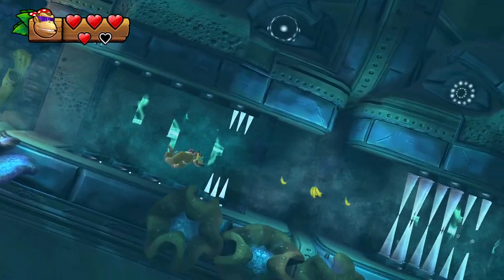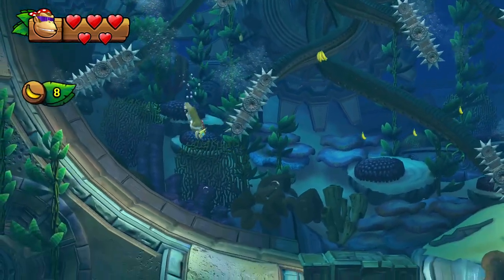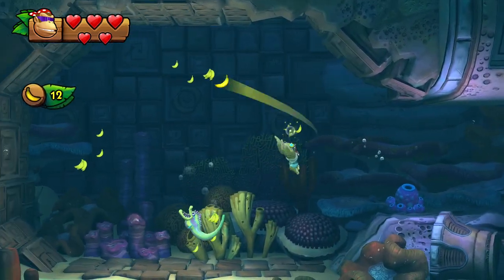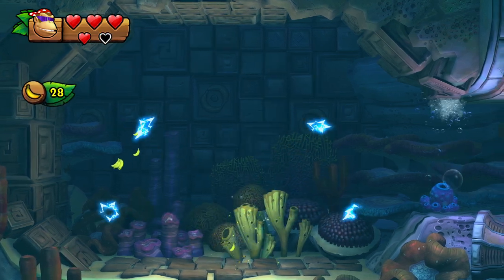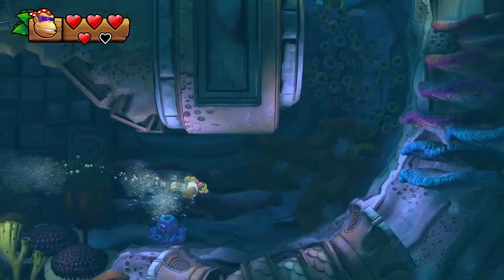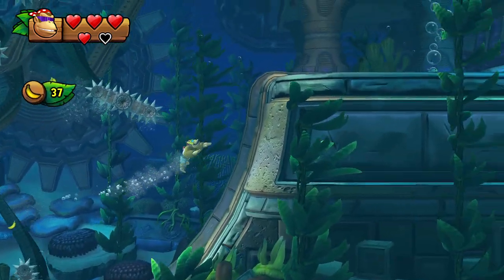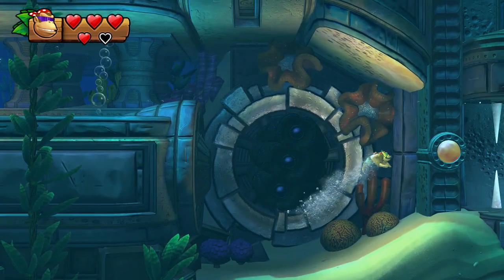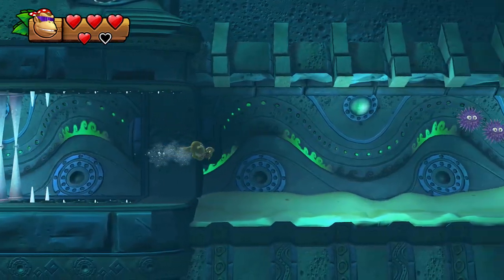Dodge the spikes. Swim down here and there's another puzzle piece down here. Get these four banana rings and preferably take out the eel before it takes you out. A puzzle piece will appear in the middle, so it's always best to have the left banana ring last. Swim over here, activate these three lights again, wait a bit, and the turbine will push you through — just keep swimming without speed boosting.